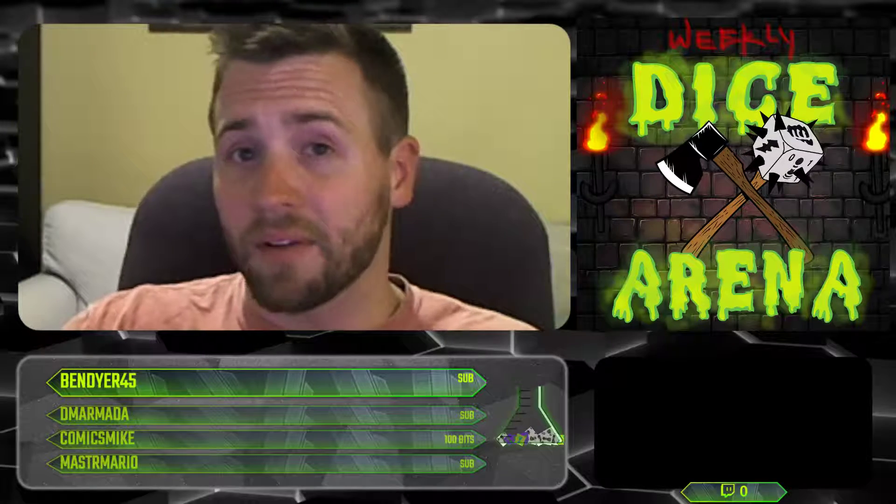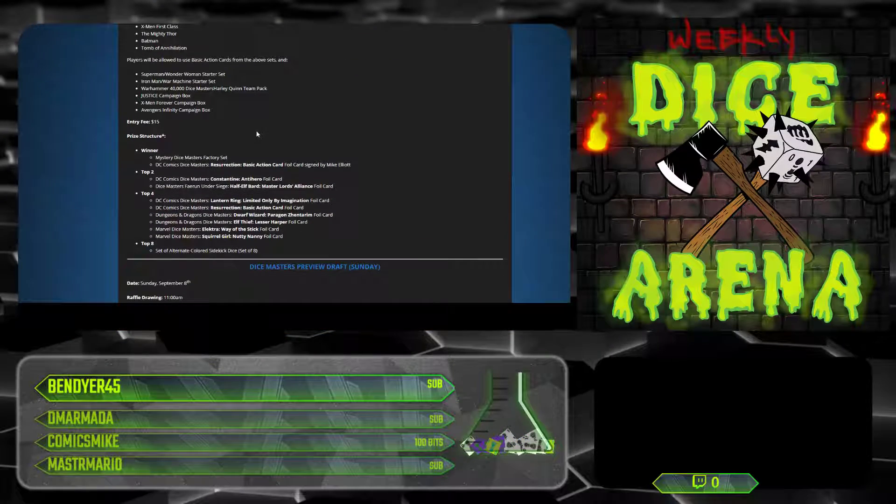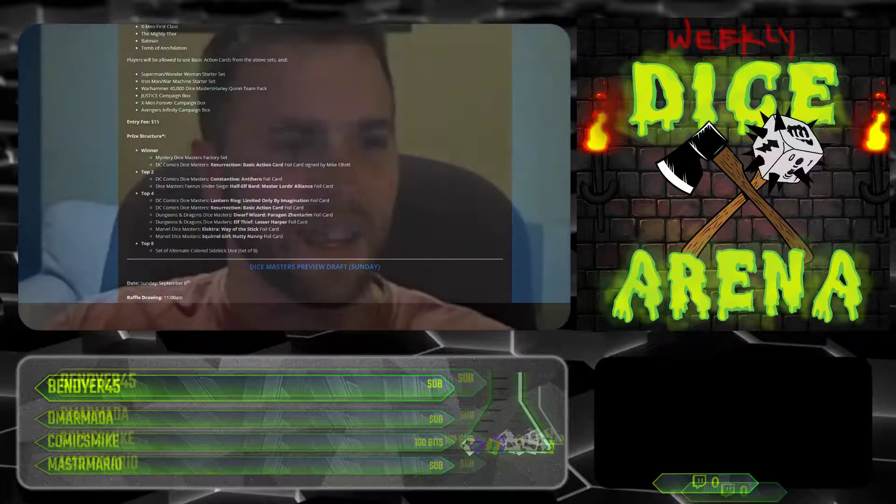If you're prepping for Worlds, just a reminder: the prize support for side events is really something. Top 8 gets alternate colored sidekick dice. Top 4 gets all of these cool cards. Top 2 gets these cool cards. And if you win the side event — top 1 — you get a factory set. Usually side events are just side events, but this is like real deal competition. Lots of people are putting in extra effort for side events this year.